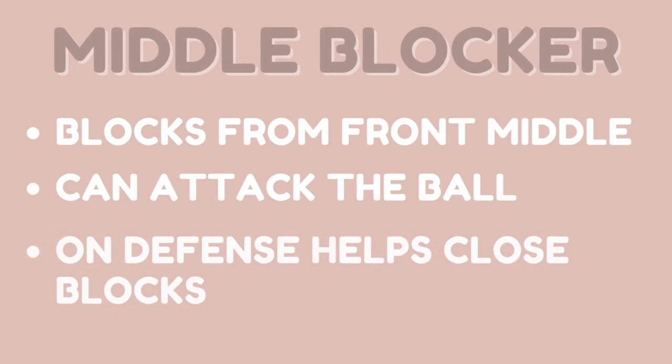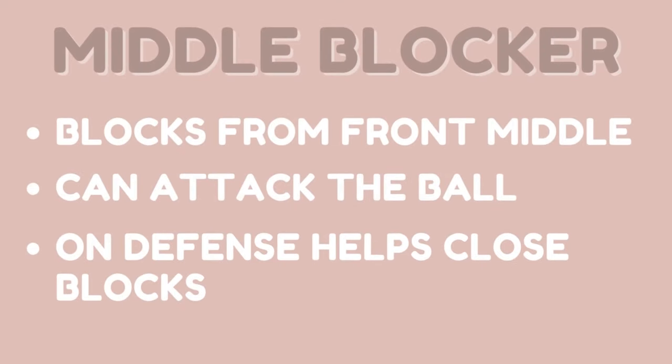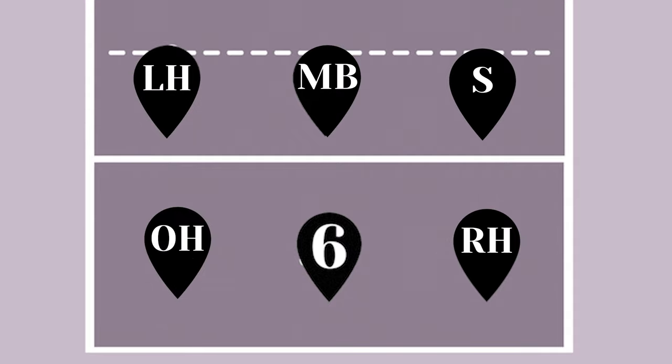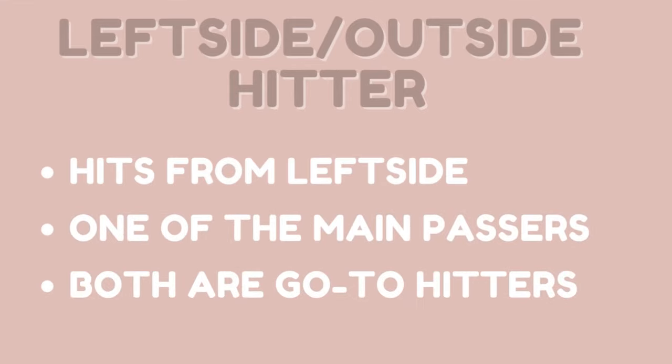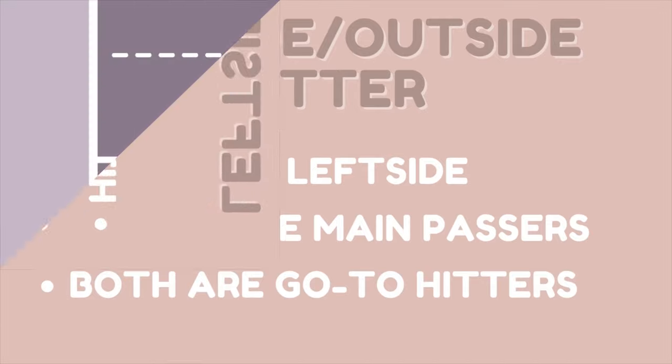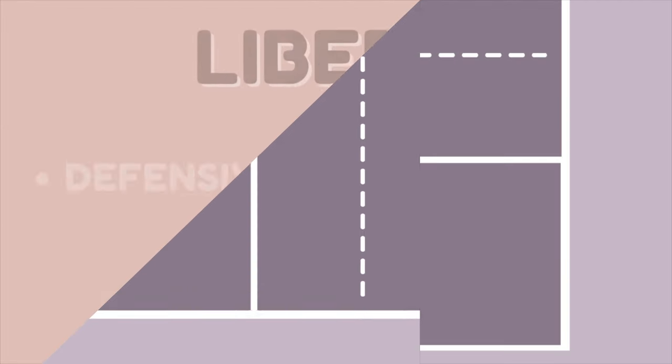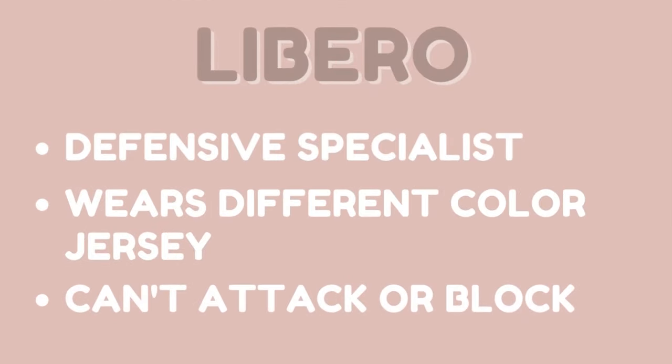The middle blocker blocks from front middle, can attack the ball, and on defense helps close blocks — meaning there's going to be a double block. Positions four and five are the left side hitter and outside hitter. The left side or outside hitter hits from the left side, they're one of the main passers, and both are go-to hitters. Lastly, position six is the libero. A libero is a defensive specialist, wears a different color jersey, and they can't attack or block.